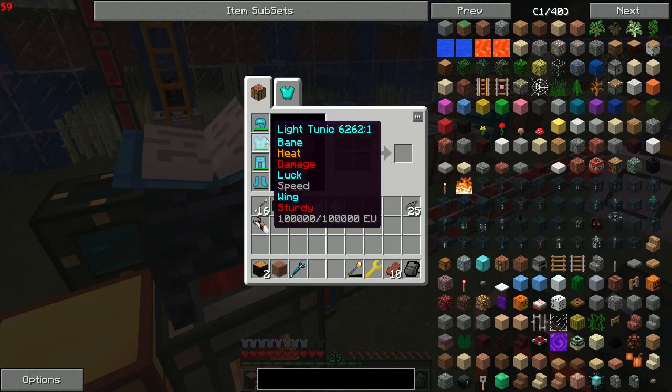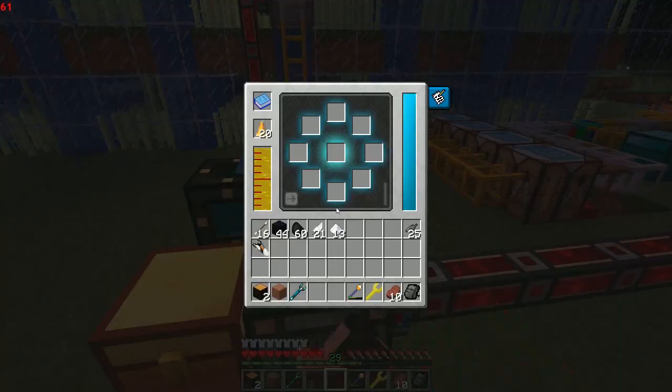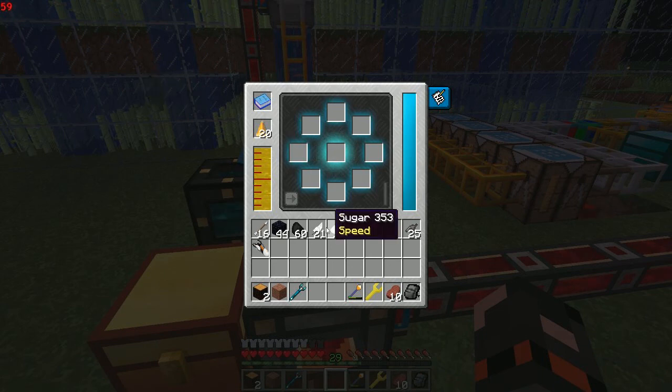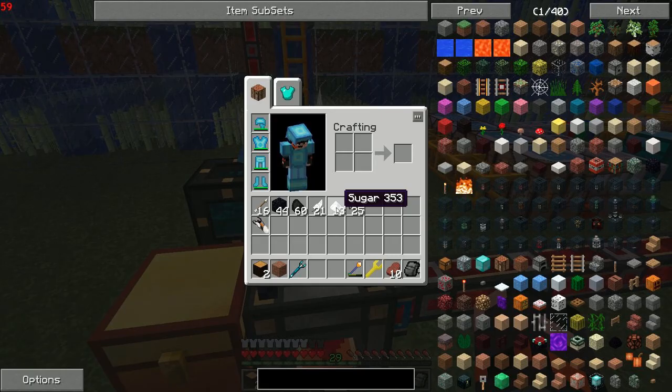Previously you had to make upgrade cores and slot them into your armor, but you don't have to do that anymore. You can just put your armor in and put the items in. Most of what I added was bleed, sturdy, and heat — though I'm not sure sturdy was a great idea — plus wing, speed, and damage. I put these in all my armor pieces.